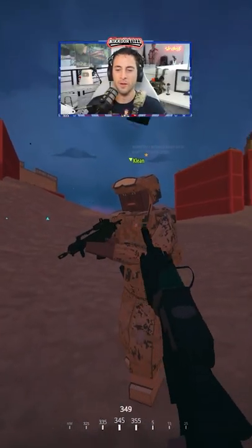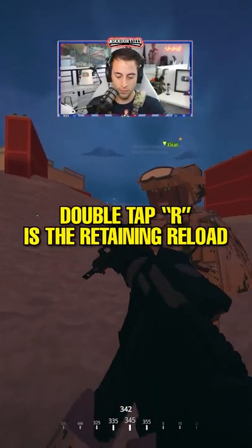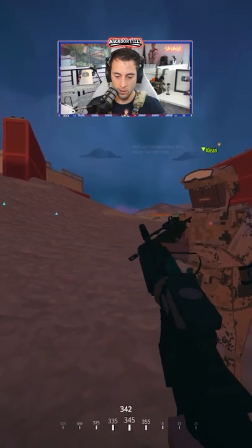Alright, so real quick — double tap R is the retaining reload. You gotta press it real fast, because if you just tap R, you'll do the combat load.